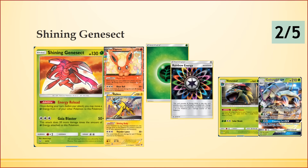Shining Genesect is another card people pair with Venusaur. It has the Energy Reload ability — similar to Flareon EX's Flashfire — which lets you move a Grass Energy from one of your other Pokemon to Genesect once per turn. Its Gaia Blaster attack does 50 plus 20 more times the amount of Grass Energy attached, similar to Raikou. With Venusaur in play and two energy you're still in two-shot range. The issue is you still physically need two Grass on the board — Venusaur doubles their value but doesn't replace actual acceleration.